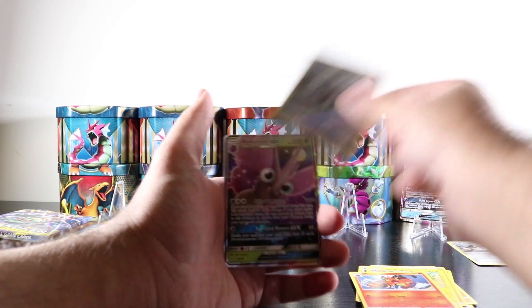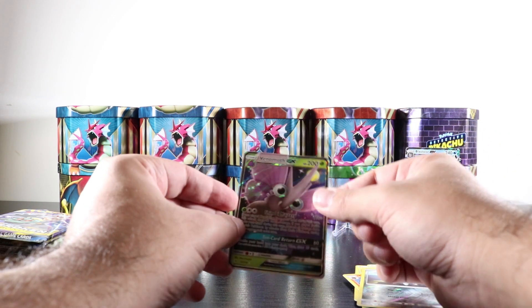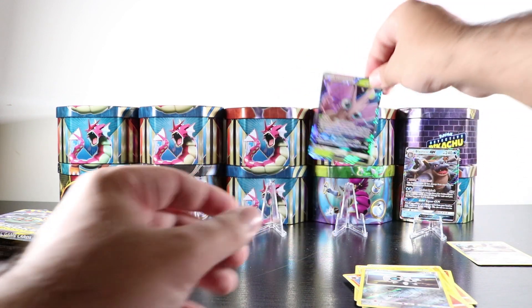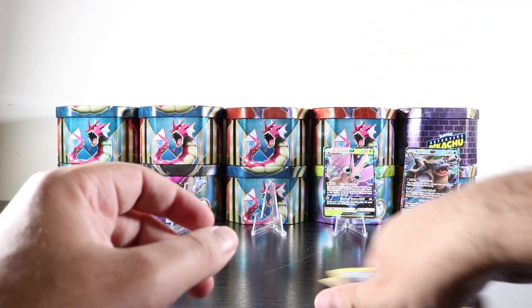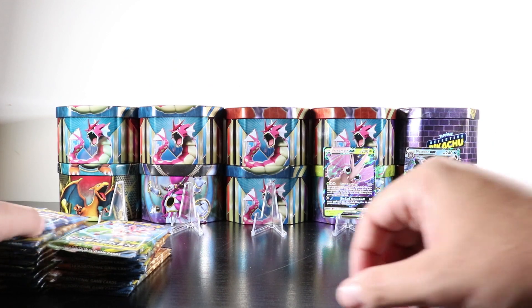We got a Glameow, a Diglett, energy, a Power Plant trainer, a Charjabug, a Torracat reverse holo, an Arcanine reverse holo — and of course a Venomoth GX, a second ultra rare! We already pulled a couple of these but it's an ultra rare, I'll take it. It looks beautiful. I love this showcase — let me know what you think. Who knows, maybe we'll pull more than five ultra rares — that would be incredible!